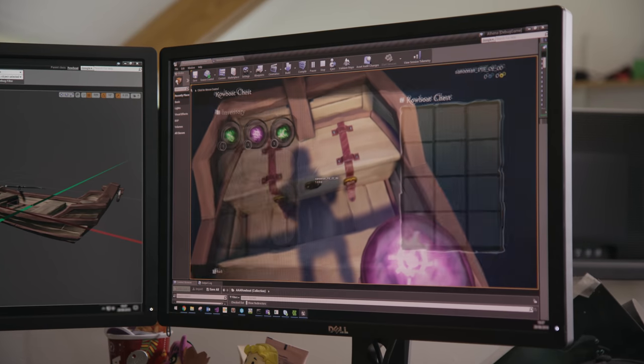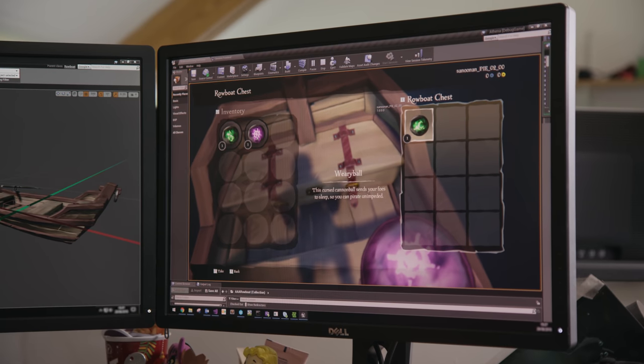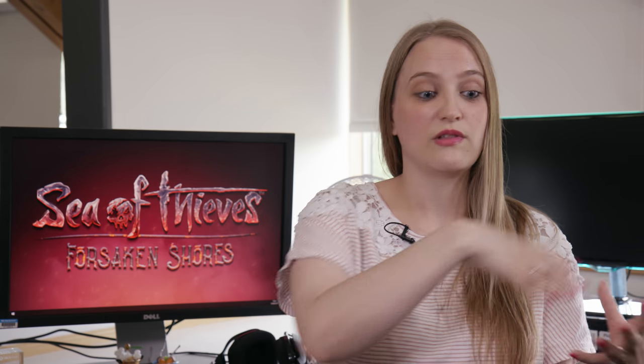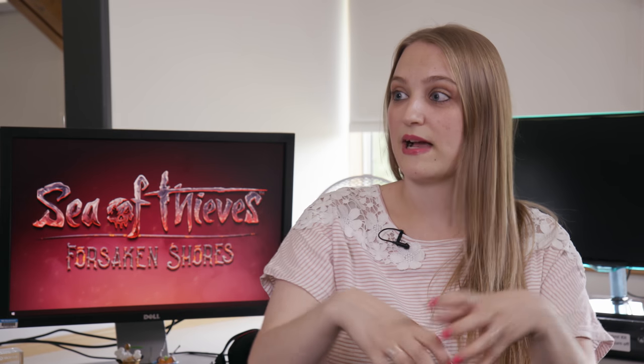So you mentioned getting on and off the island, but the other advantage is storing things on there, right? Yeah, of course you can grab your loot, grab your treasure, and drop it in the rowboat. There's also a small storage container — a small chest under the seat — where you can store your usual resources: wood, cannonballs, bananas. It makes things easier for you as a crew, or especially if you're on your own doing resource gathering on the island. You can bring it all back to one point and take it back to your ship in one go.